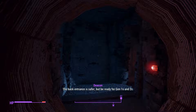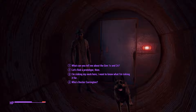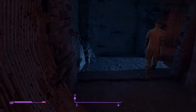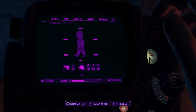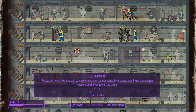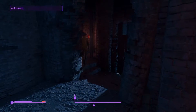Apparently someone left a comment saying there's a way to get the cryolator out of Vault 111 with a cheat using Dogmeat — apparently Dogmeat can just get it for you. But I don't want to do that. I can unlock master lockpicking at level 18, which I'm almost at anyway — that's only three levels away. The next thing I'm working on is Science, so I need to get my Intelligence up, which also increases XP gain so I'll level faster.